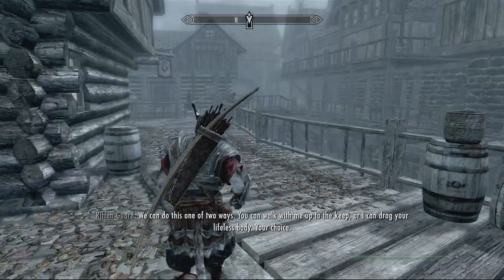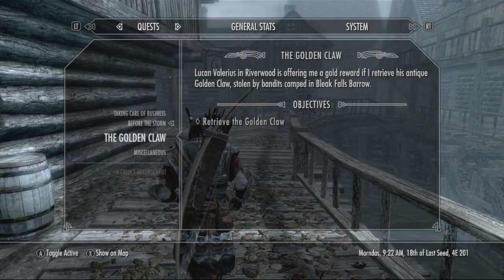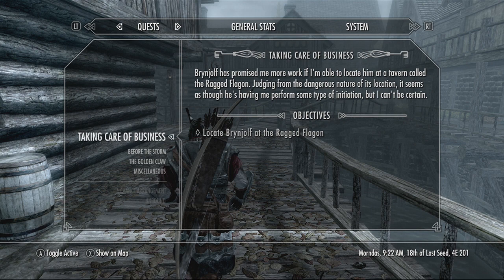Right folks, in episode two we are going to go ahead and join the Thieves Guild — taking care of business, meeting Brynjolf at the Ragged Flagon. So this has been episode one of Skyrim, I hope you have enjoyed it. This is the adventures of Kitty Von Bastard, and he's going to indeed turn out to be a bastard. In episode one he's already on his way to joining the Thieves Guild. I like being a sneaky son of a bitch, a thieving son of a bitch, and an evil son of a bitch — and that is exactly what we are going to do, my friends. I shall see you in episode two. Goodbye.